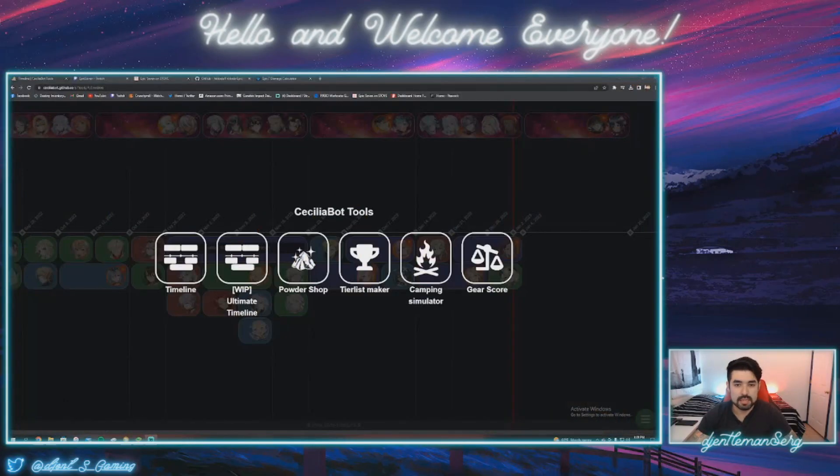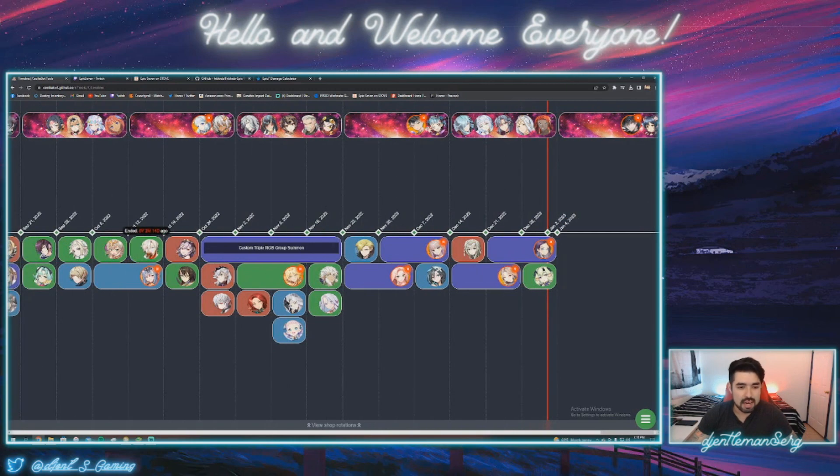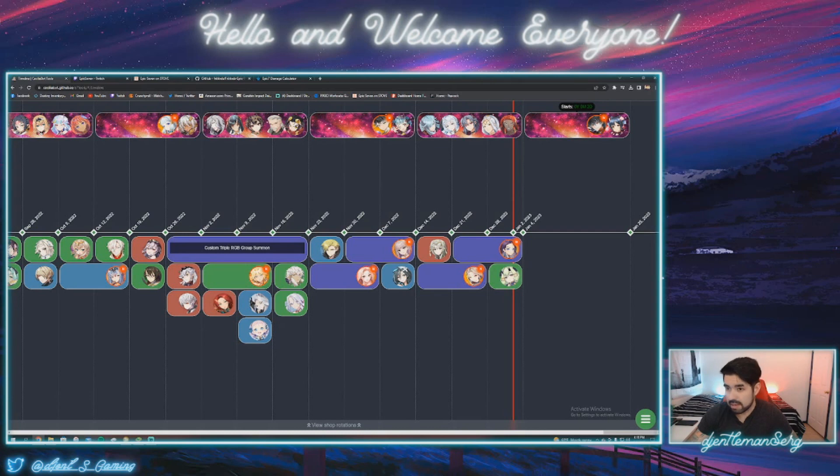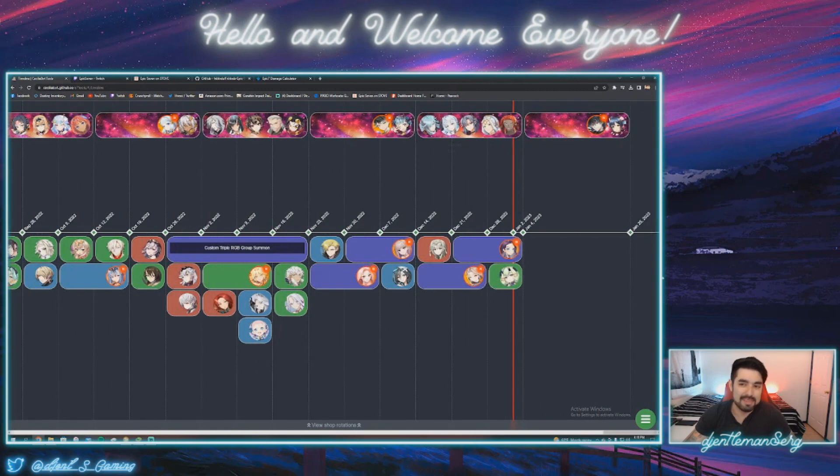Our first website is CeciliaBot. I'll be including all the links to these websites down in the description below. CeciliaBot is essentially like the archive of Epic 7. Here we can see all the characters and banners that have been released throughout time. If you want to cross-reference a character — let's say you want Sahak — you can check when he was last out. He was around October, so it's been a couple of months. Maybe he'll be coming soon. Same thing with the Mystics — we can see what's coming. ML Ray is coming tomorrow from the making of this video, and you can go back and see which MLs were last released and begin to speculate if they're going to come back again soon.